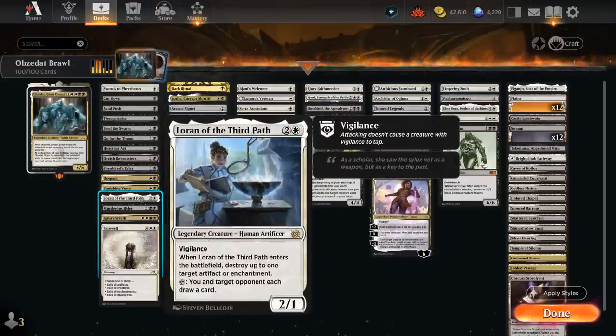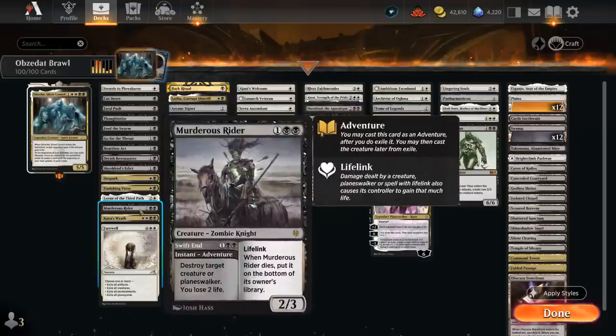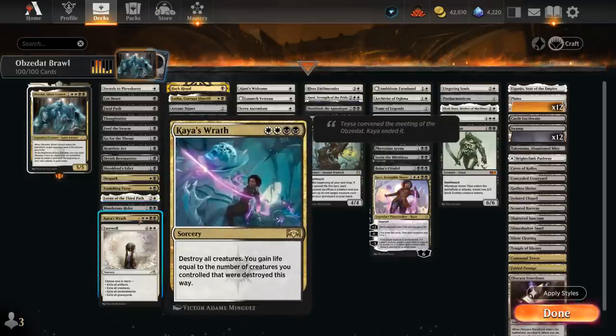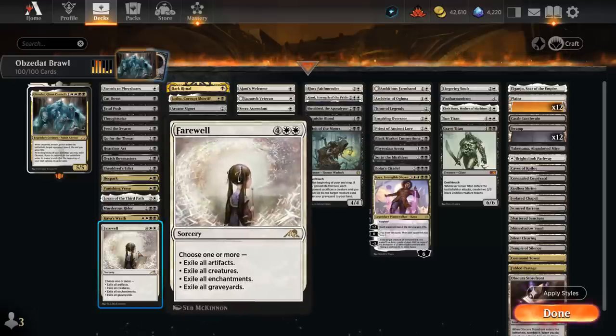Loran can deal with artifacts or enchantments. Murderous Rider deals with creatures or planeswalkers, and as a 2/3 lifelink can synergize with the rest of the deck. Chaos Wrath is one of our sweepers, as well as Farewell, which can exile creatures, artifacts, enchantments, and potentially graveyards.